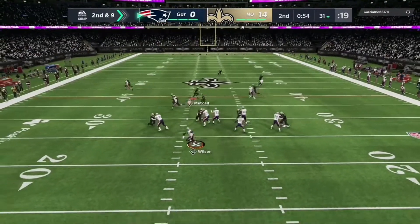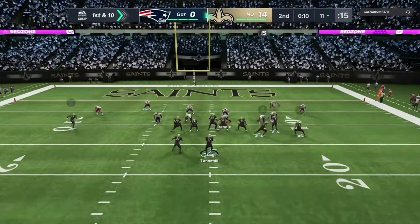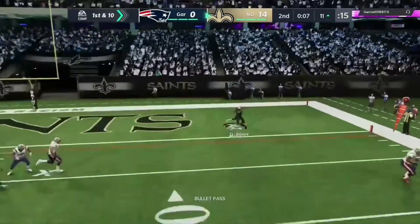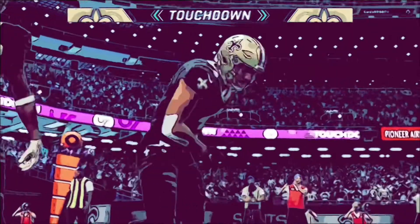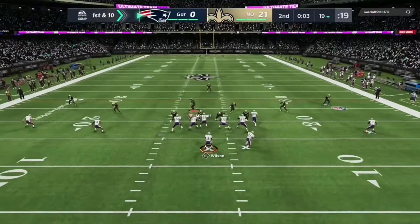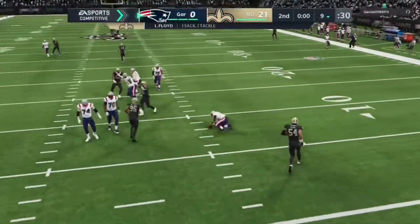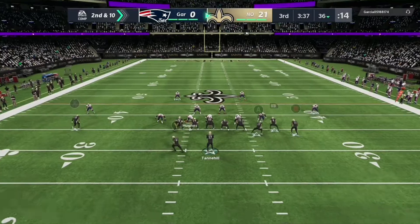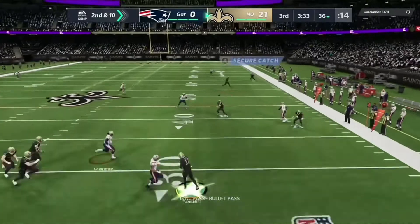We got multiple picks, and then boom — fumble picked up by Christian Barmore, great play by the defense. Then again Tannehill, just another great throw. Rondell Moore is in front of him so I knew it couldn't be a pick unless it glitched out. We get the touchdown. Right there another sack — that's Leonard Floyd, that's our left outside linebacker.